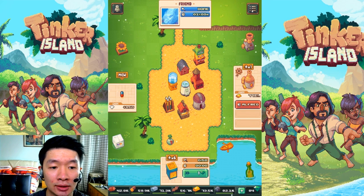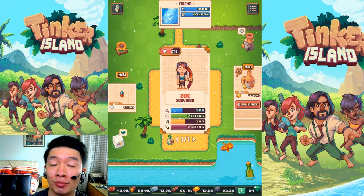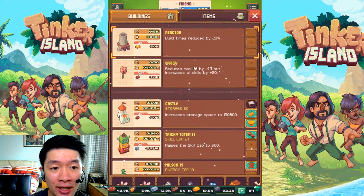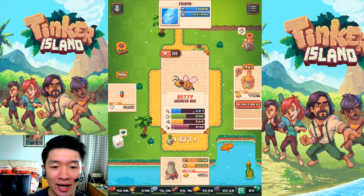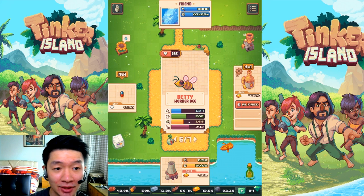Here's what I will unlock from the bee — it's Betty, the worker bee. What an awesome addition to my group. That's why I think the worker bee is important. I just got it late in the game after I finished the game.